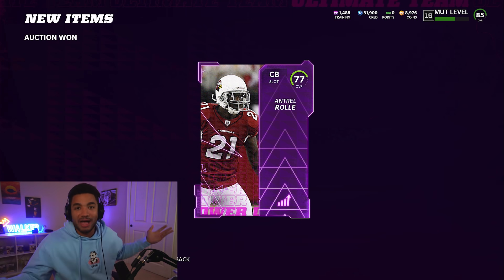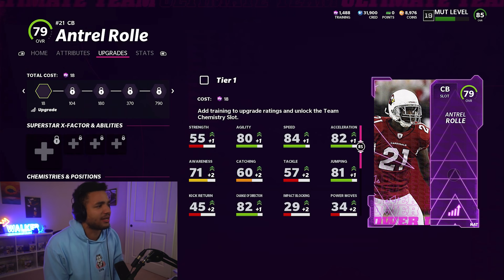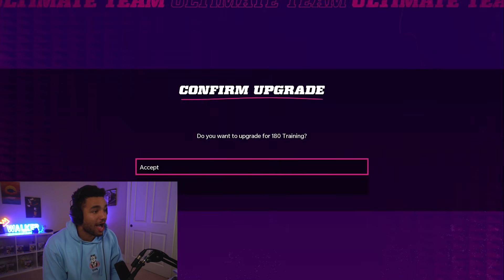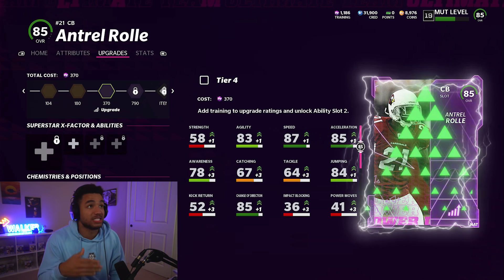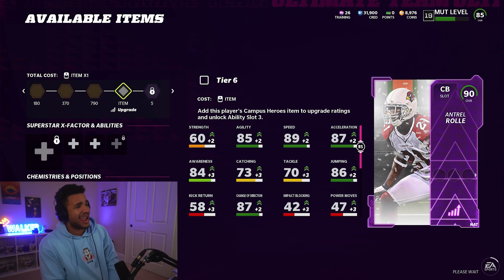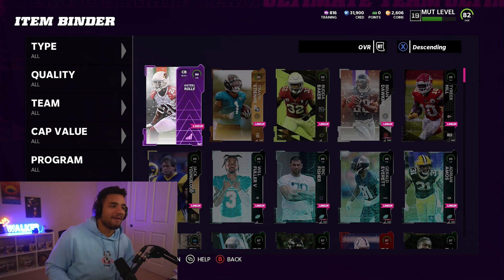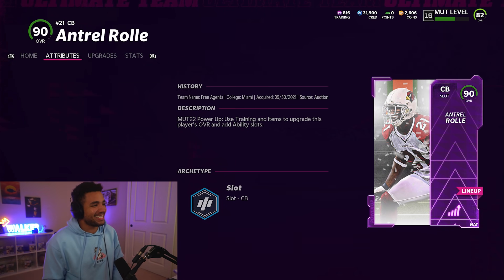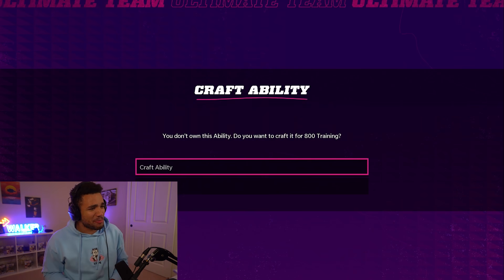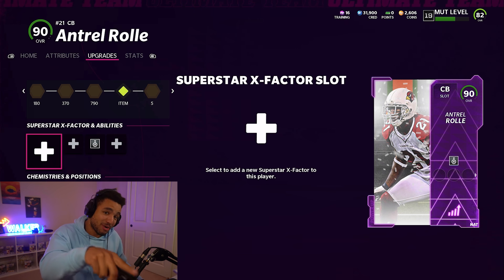We did all the calculations to make sure we had enough. We quick sold our NAT DeAndre Hopkins because he was way too slow and wasn't playing anymore. We get to use his training. We need to get 800 training — I may have made a mistake doing this, but I feel like this upgrade is worth it. Big Ant gets the Acrobat. He's been pretty good with interceptions so I'm hoping that little upgrade helps.